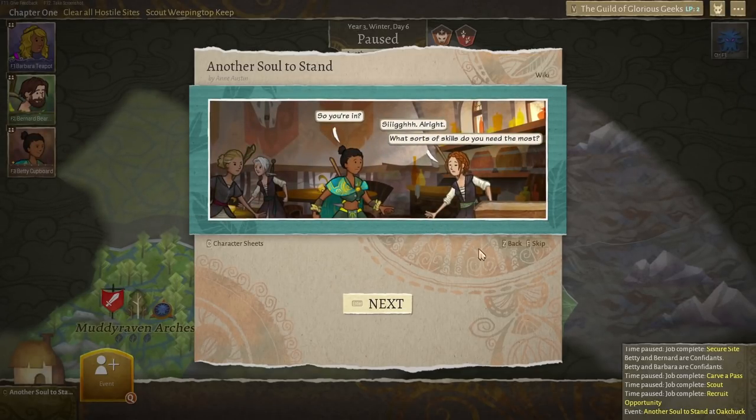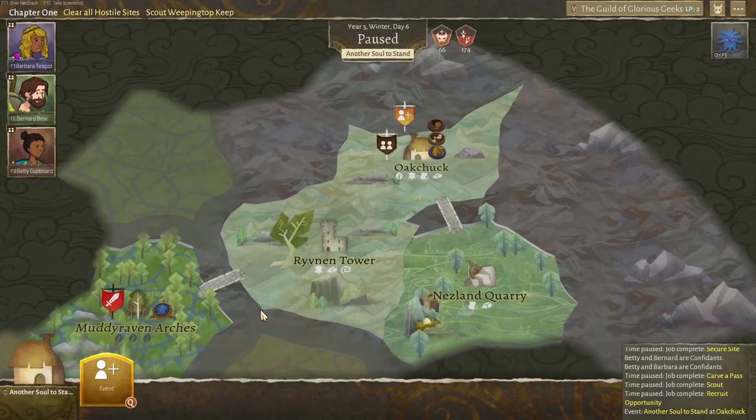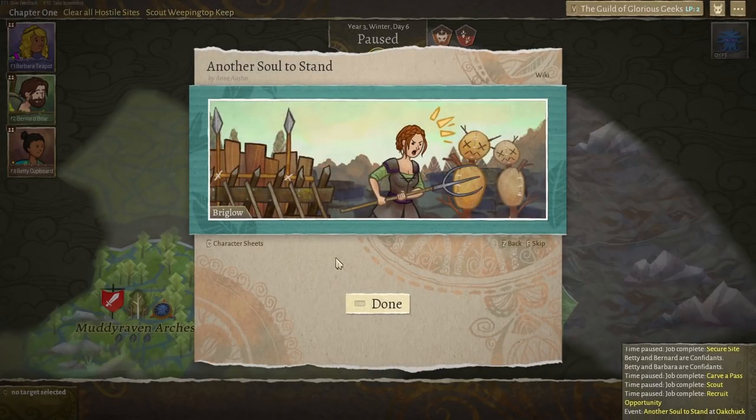What sort of skills do you need most? She can train up as whatever. I'd rather have another warrior — another person to take some heavy hits — and then we can have Bernard and Barbara behind. Become a warrior, please — go and do some fighty warrior stuff.